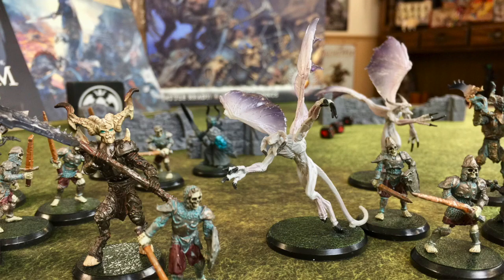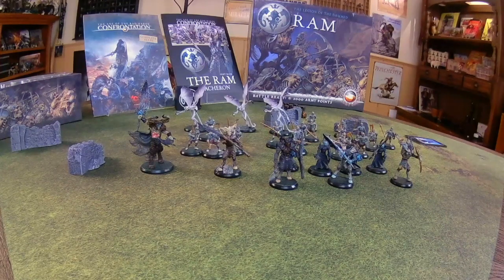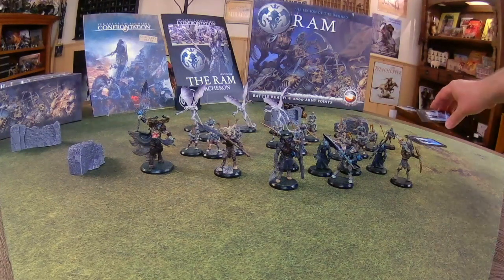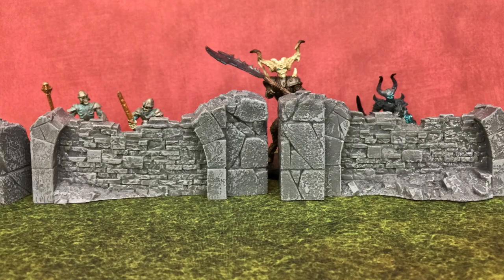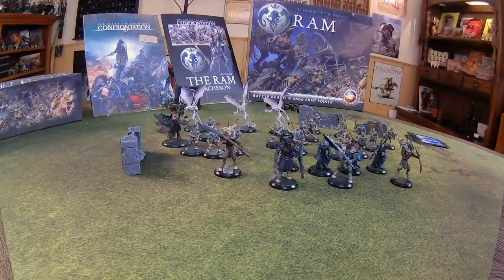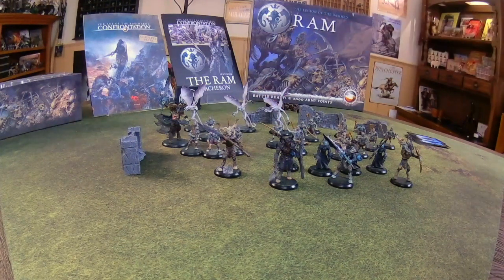And then you get the gargoyles. I commend them on the design work — the miniatures are beautiful — but those are fragile. I think as these plastics get older they get more brittle, but when they arrived it was basically just wings, legs, and bodies that had to be pieced back together like Frankenstein. And then of course you also get some terrain pieces, which are pretty much exactly what you get from the Wolfen starter set. But if you get enough starter sets, you've got plenty of walls to work with.